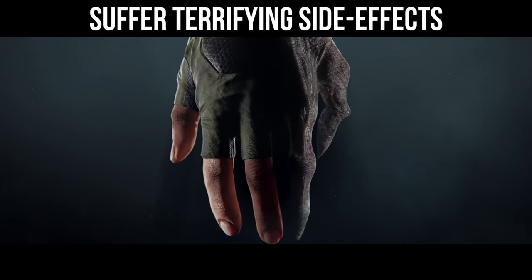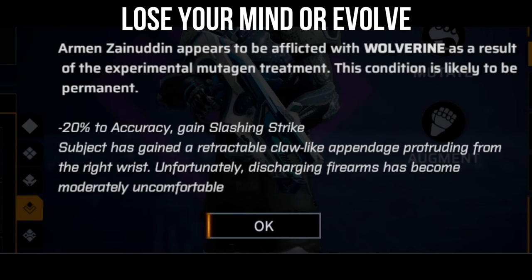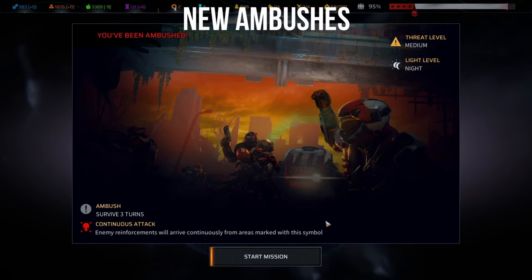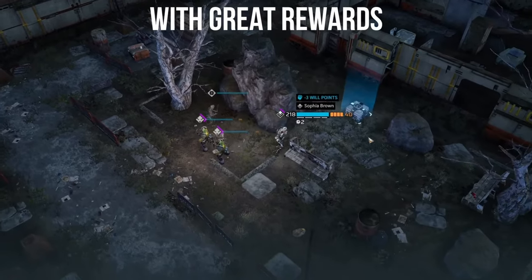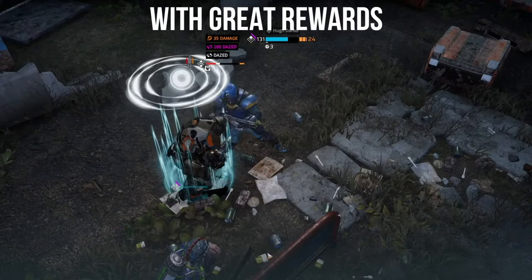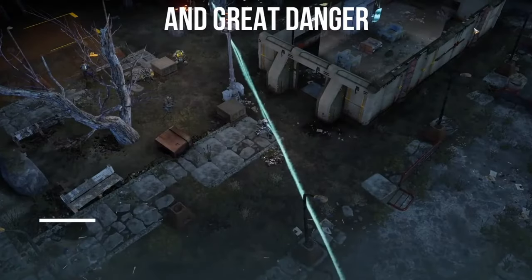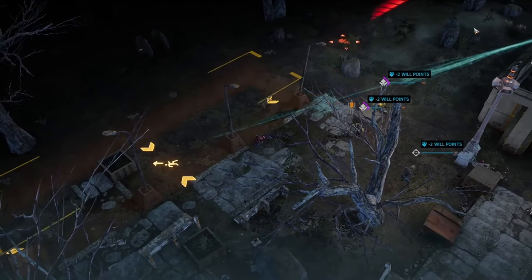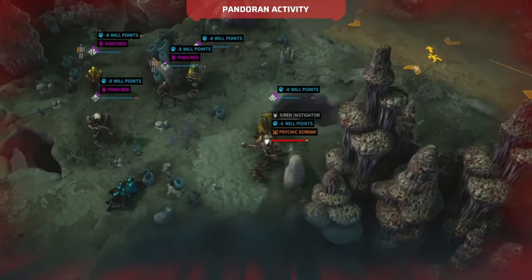Tip number eight: switching weapons prior to ending your turn can give you more cover. That specifically holds true if you have a shield or shield-like object, because you will be covered behind a broader weapon. Weapon hits are not body hits, hence you won't lose hit points. However, the weapon will take structural damage. So if you're willing to take a couple of hits on the weapon for some extra cover, be my guest.